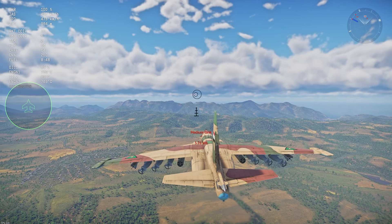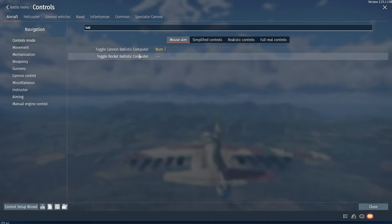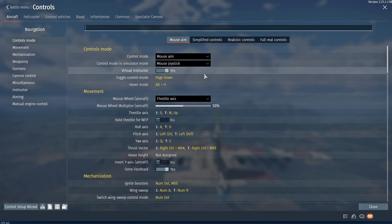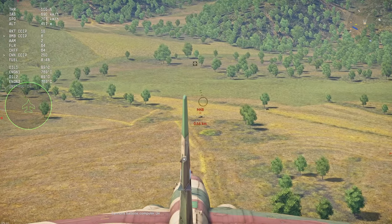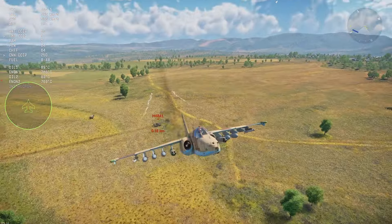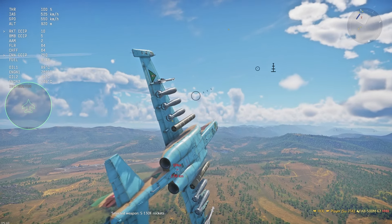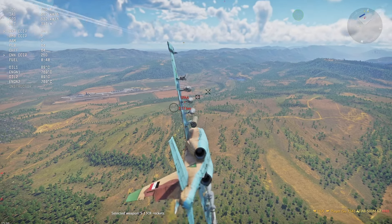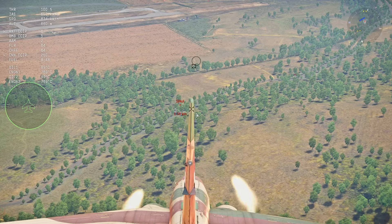An honorable mention is the ballistic computer key. On some planes this feature is off by default, so you need to turn it on. Select your bombs using the weapon keys we discussed — the ballistic computer works for bombs and also for your guns. It's really that simple. Ballistic controls also work for rockets, so you can spam rockets on ground targets easily.